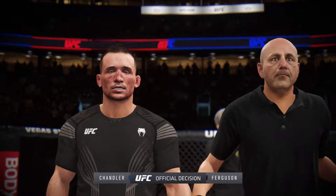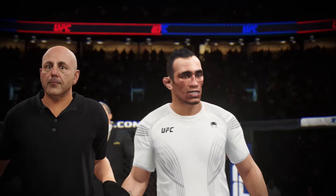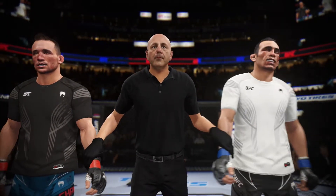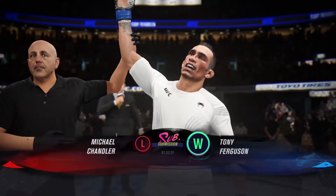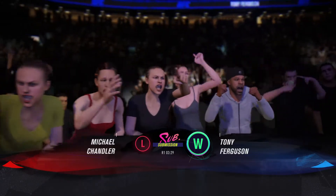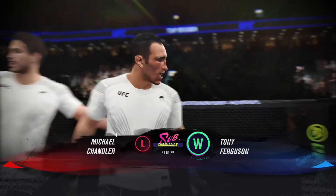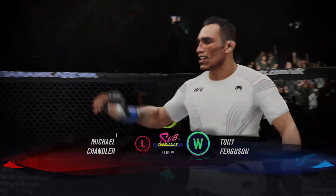Ladies and gentlemen, referee Yves LeBing has called the stop to this contest at three minutes, 29 seconds of the very first round. For the winner, by submission — Tony 'El Cucuy' Ferguson! All smiles, and rightfully so, after he gets the job done by submission. You told me off the air before the fight that he was going to submit him, and that's exactly what happened. This guy has such a great submission game that you cannot lay in his guard — and his opponent is known to lay in the guard. He made him pay for it tonight and got the submission victory.